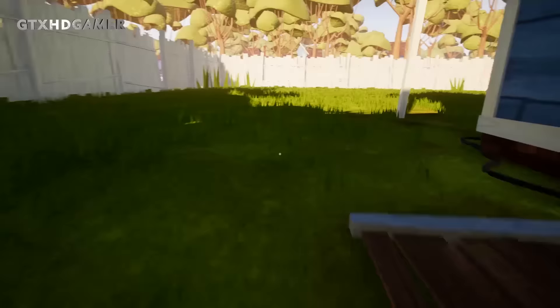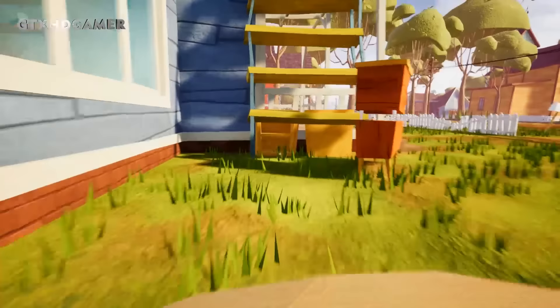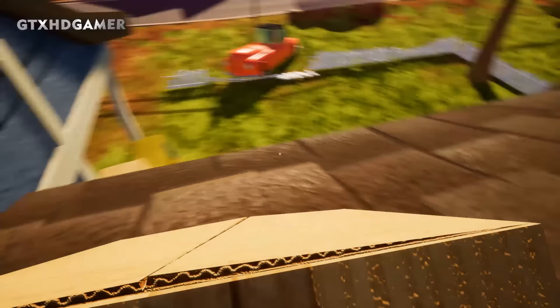First we need these boxes from behind the house. Grab some boxes and come over here and start jumping one by one — make sure your foot is in the center. Now aim here and put a box there like this, then aim another box right here. Press space to jump over it, and we have to climb this rooftop. Now we are on the rooftop and we have to make a jump like this.